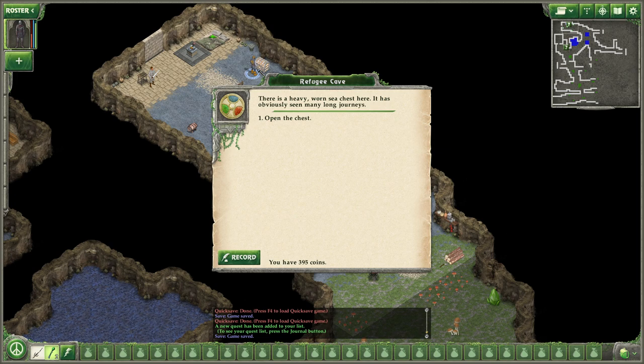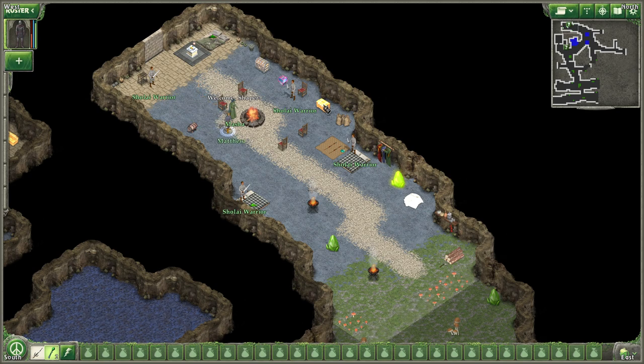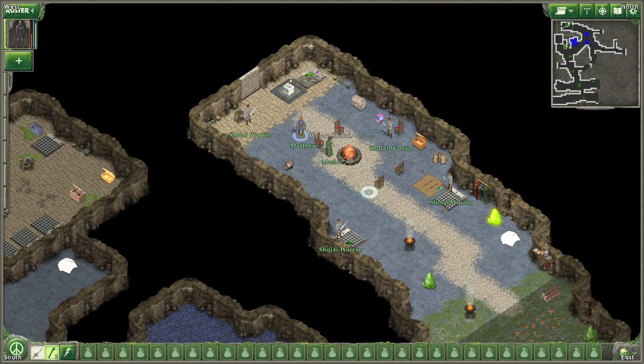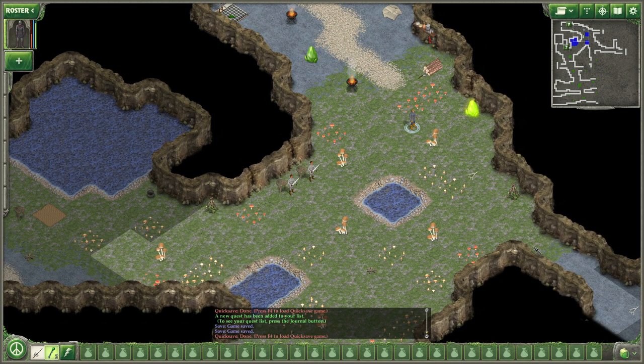There is a heavy worn sea chest here — it has obviously seen many long journeys. The chest is locked; it has several small runes on it and is magically sealed. It is beyond your magical or mechanical skills — you will need to find the key. The chains around a lever are also locked and too complex to be picked. Well, we have a new goal, which is interesting.